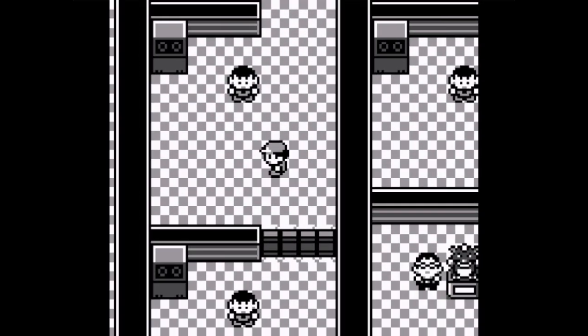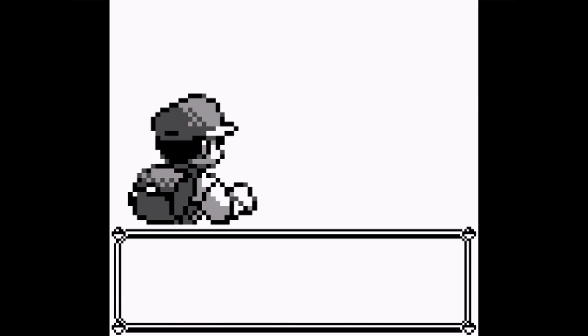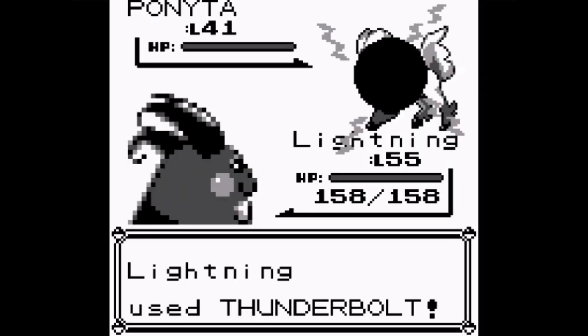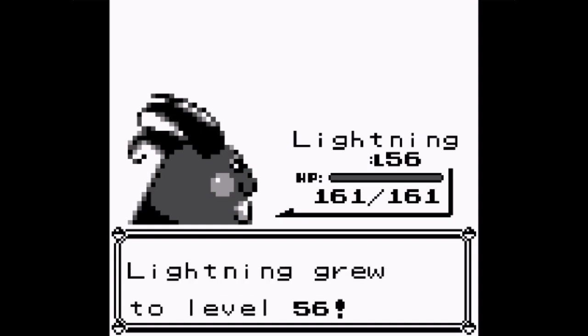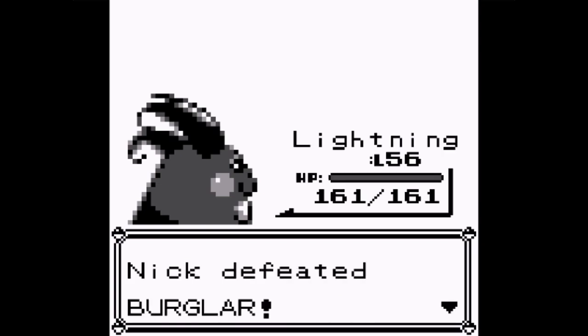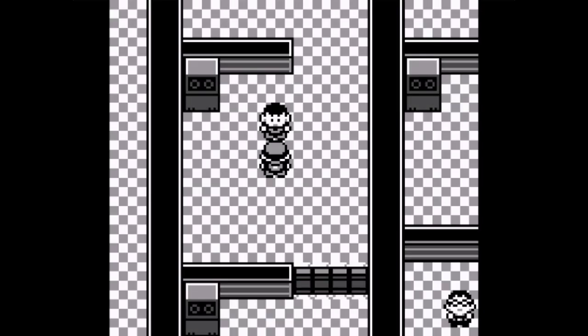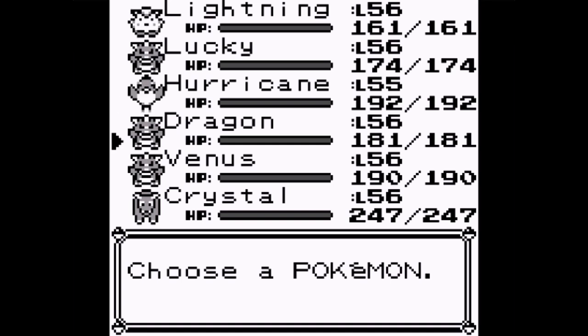I'm back at the gym - let's continue fighting more trainers. A trainer says he just likes using Fire Pokemon. Fire Pokemon are great even though they're not my favorite type. And there's a burglar with a Ponyta - use Thunderbolt. Lightning leveled up. His defense is at 91 - if only he could take more Irons. Starting from Generation 2 there's a move called Thief.